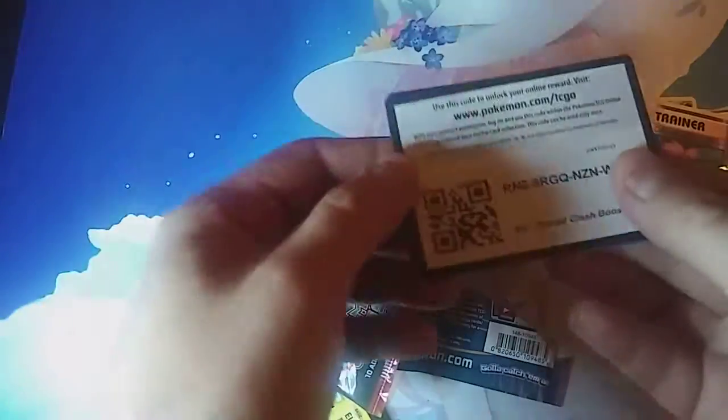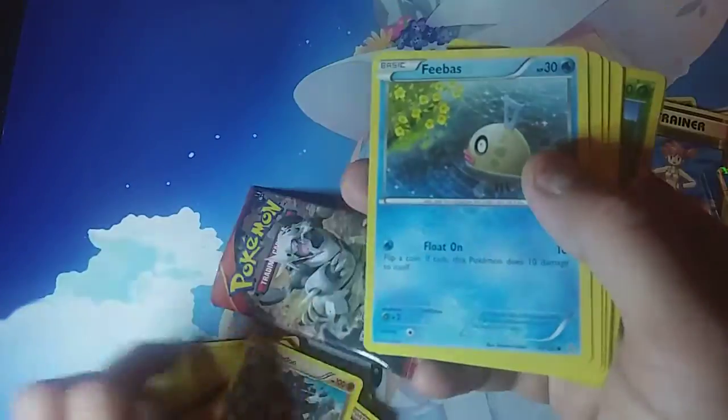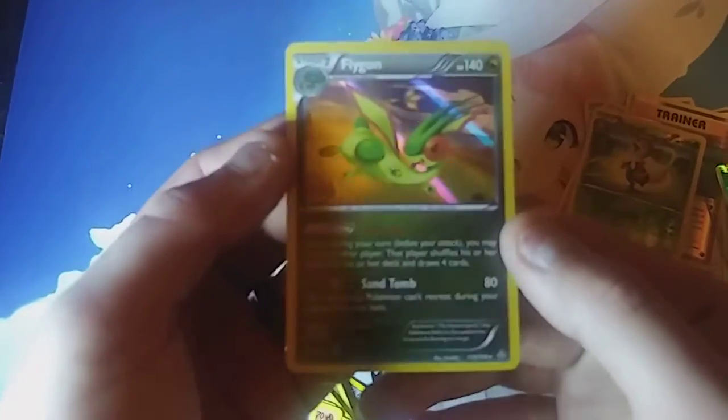There's the code card for Primal Clash. We got a Wailcash, Maxie's Hidden Ball Trick, Phoebe's Luminance, Hippopotas, a Slugma, a Nidoran. Relicanth is our reverse, and Dragonite is our holo. Pretty nice, pretty nice.